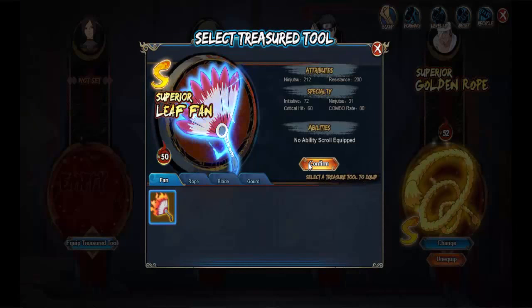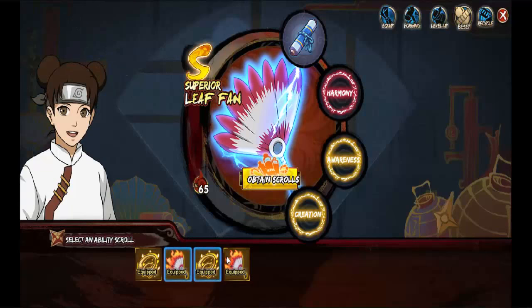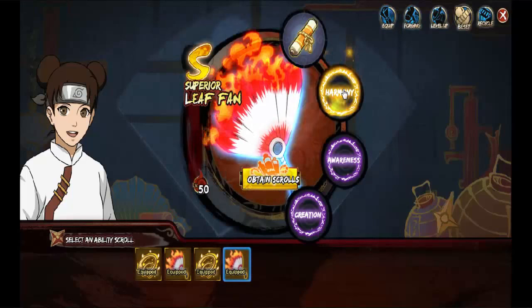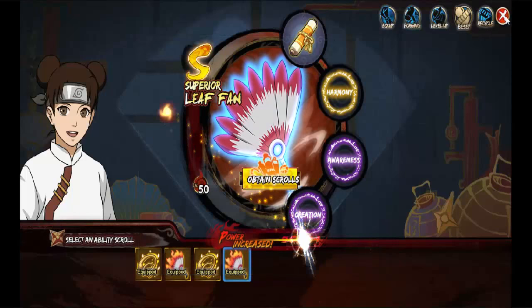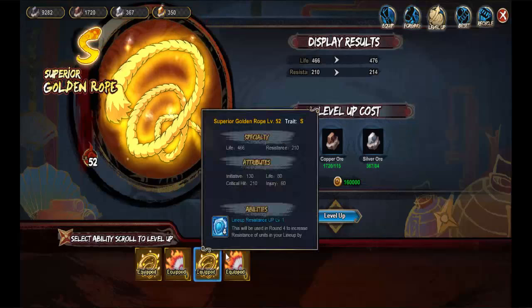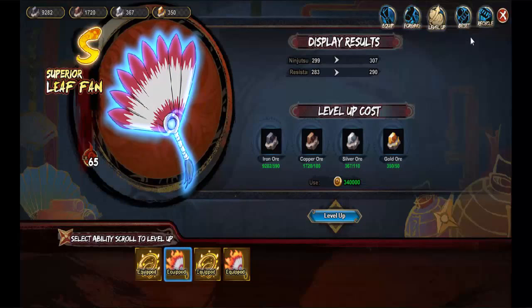I'm going to come over here to equip the Rom Fan. Oh no, the healing — drag and drop. I do have two of those. Initiative ninjutsu — yeah, I think it's the one from my build that went into this one right here. With this one maxed out, I could push it and get this one to 50, but I'm going to wait until I start pushing this one closer to 75.